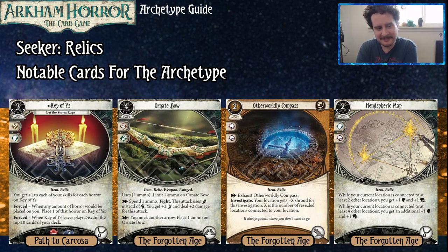We got the Key of Ys. It has four sanity on it, costs three, and gives you plus one to each of your skills for each horror on the Key of Ys. As a forced effect, any amount of horror that would be placed on you, you place one of that horror on the Key of Ys instead. When it leaves play, you discard the top ten cards of your deck, which isn't as big a deal as it sounds. The key thing about this card is that the forced ability only applies if the horror is being placed on your Investigator card. So if you have other relics like the Elder Sign Amulet, they can just eat the horror you would take, allowing you to keep your Key of Ys fully charged at three — giving you plus three to all your stats. At that point it's basically impossible to die.